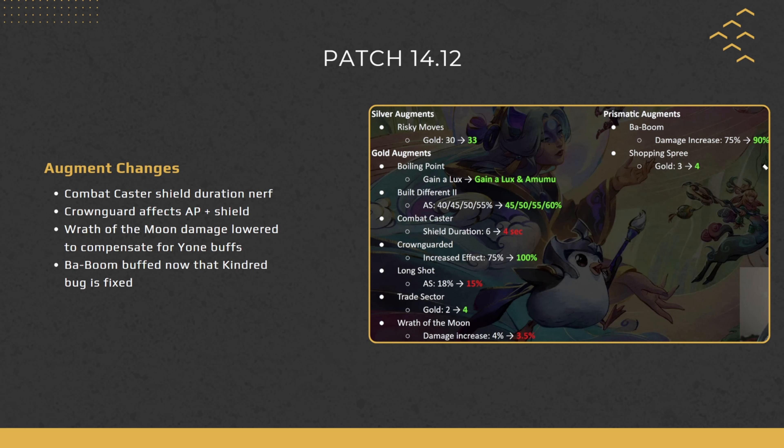Baobab gets increased damage as a prismatic — now that Kindred no longer bugs with it, the augment value is appropriately buffed. It will still work on Kindred but only on her second cast, not every cast. Shopping Street goes from 3 to 4 gold, but this augment is still not good after the changes.